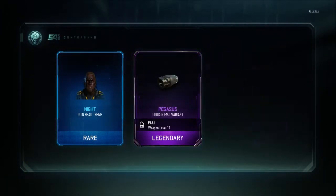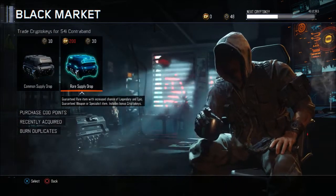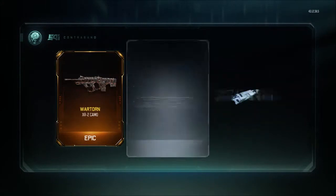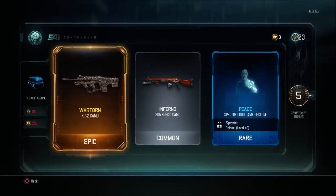Night, Run Head Theme. Pegasus — very nice. Gem Care. Starting to get somewhere. I think we can do one more. Oh, Warton next to our camp. Inferno.